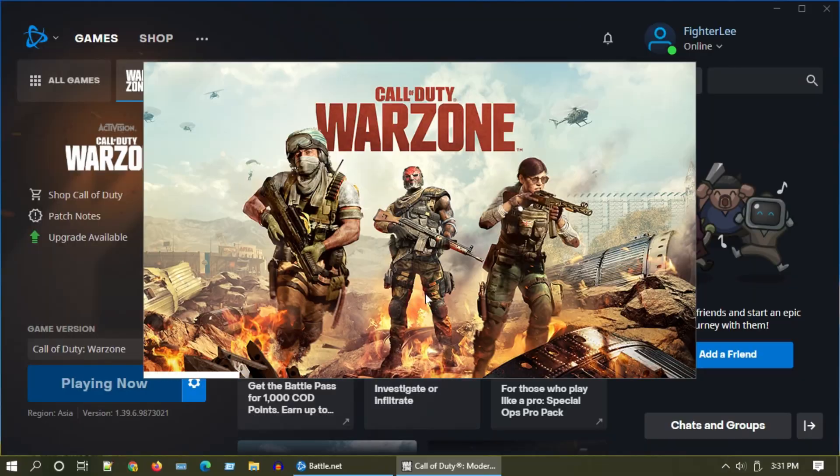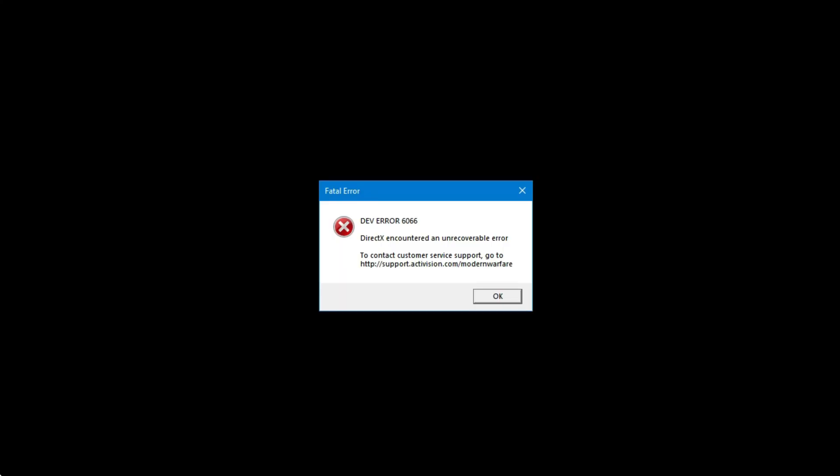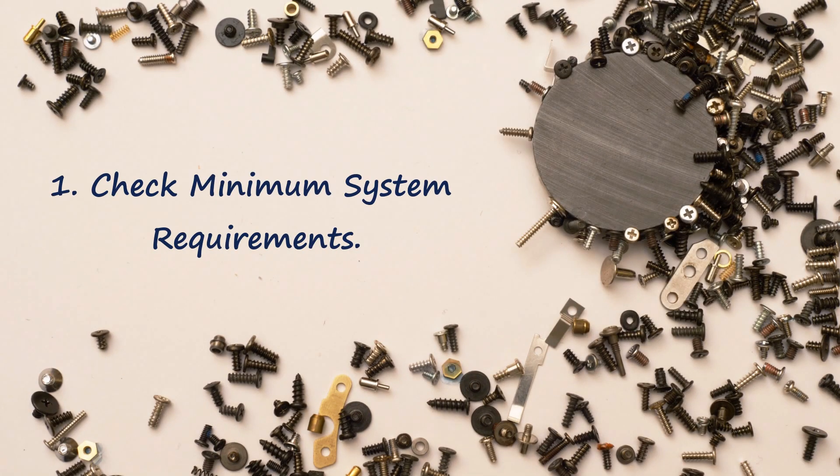Welcome. In this video we are going to solve dev error 6066, the error message that says DirectX encountered an unrecoverable error. Solution 1: check minimum system requirements.